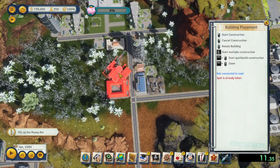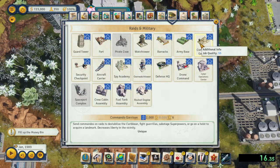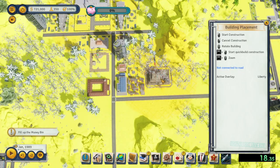In this mission, you will need to build up your piggy bank, launch tourists into space, and satisfy the professor on the island.